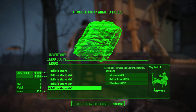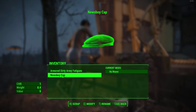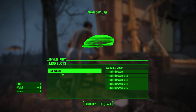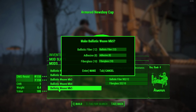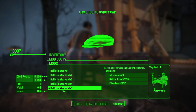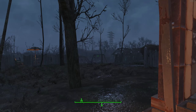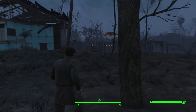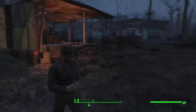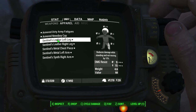At the armor bench, I can add the ballistic weave option onto clothing items. Before, my dirty army fatigues had zero damage resistance. When I apply ballistic weave at the maximum level, it now has 110 damage resistance and 110 energy resistance, turning them into armored dirty army fatigues. I can do the same with my newsboy cap — it goes from zero to 110 damage resistance and 110 energy resistance. So just from wearing these two small clothing items, I already have 220 damage resistance and 220 energy resistance — already a great start.